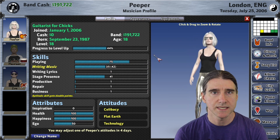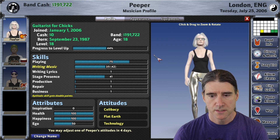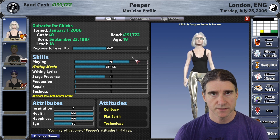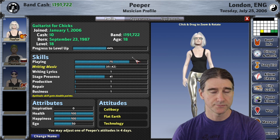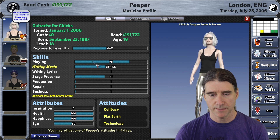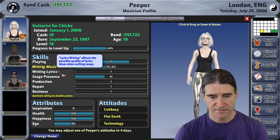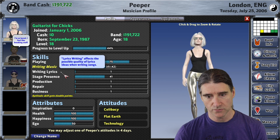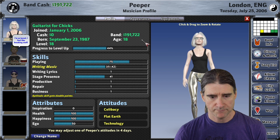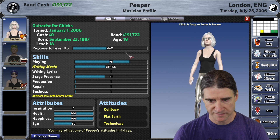If you're loading a save game from a previous version, there will be a button you can click one time to refund all of your skill points and then redistribute them however you want. You'll also have the opportunity to choose writing lyrics as your aptitude since that didn't exist before. So if you want to keep playing with an old game instead of starting a new one, you can still use these new features.